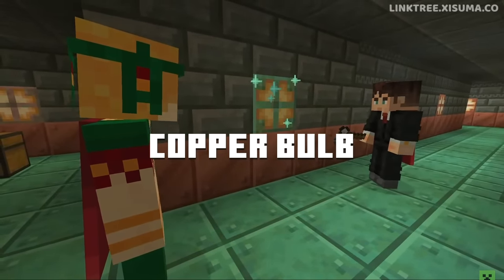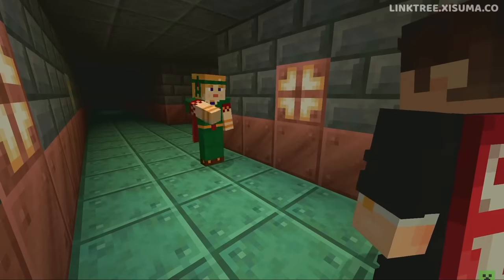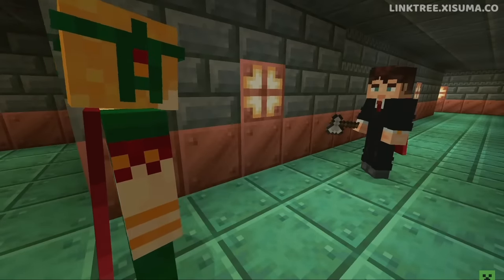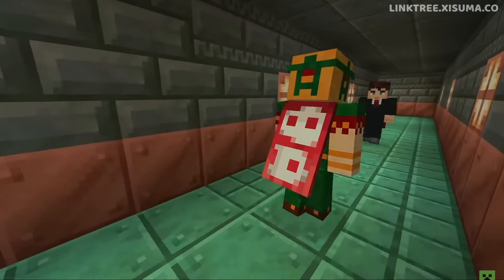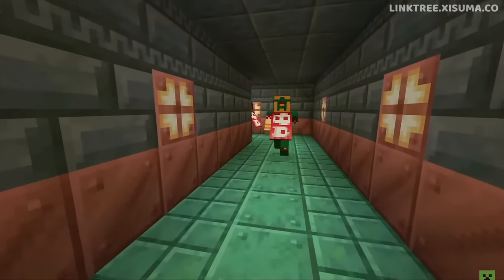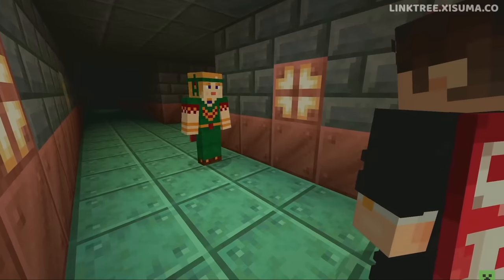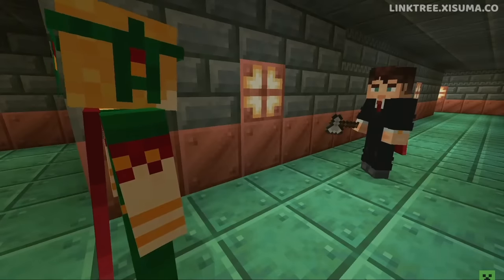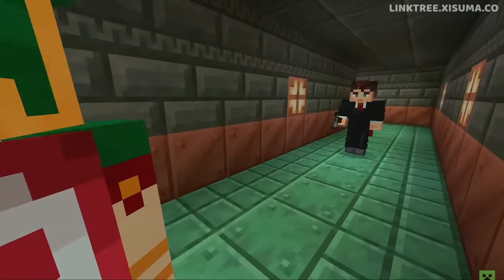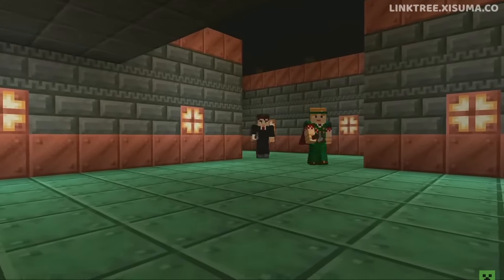The copper bulb works on the idea that the more oxidized the block is, the dimmer it is — so it can be configured to emit multiple light levels. As seen in the video, this is done by scraping the copper bulb with an axe; it goes through the same four stages that copper does. Just like copper blocks, these can be waxed with honeycomb to preserve the light level. It also interacts with redstone — you can control it with a redstone pulse to turn it on and off, which is different from a redstone lamp activated by a lever. There are also plans to make it work with a comparator, so if you pulse it with redstone and change the comparator output, you're essentially getting a one-block T flip-flop.